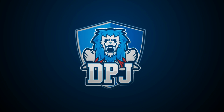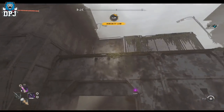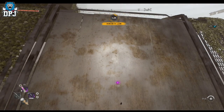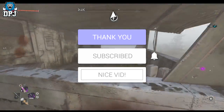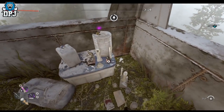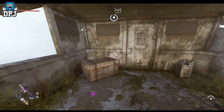Hey guys, I'm back with another Dying Light 2 video. Today we talk about the hidden secret — the five black ducks across the city. How's it going? My name is DPJ, and if you enjoy the video, leaving a like really helps out. If you like what you see and want to see more, be sure to subscribe.